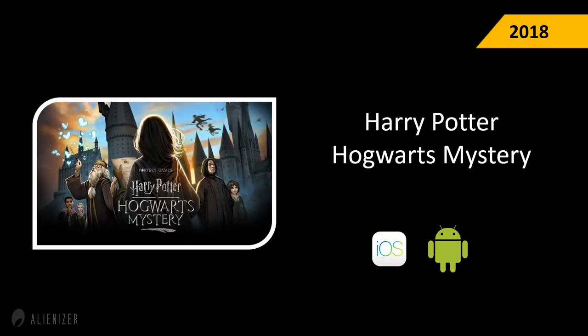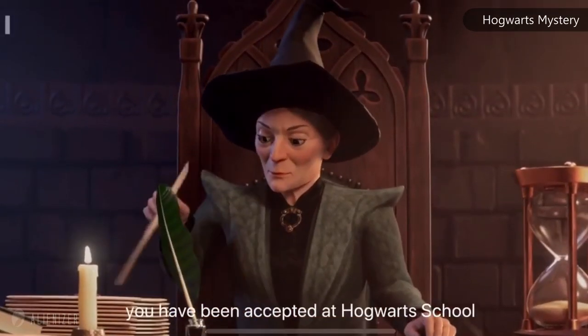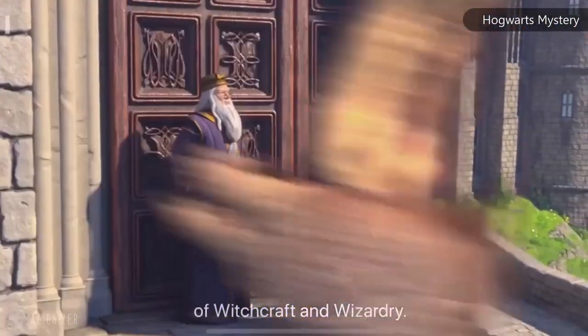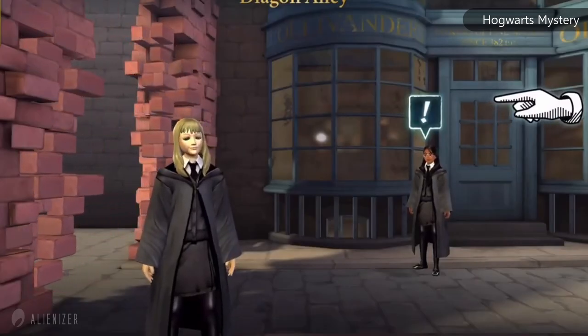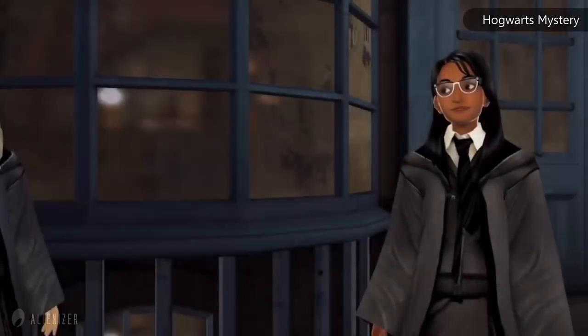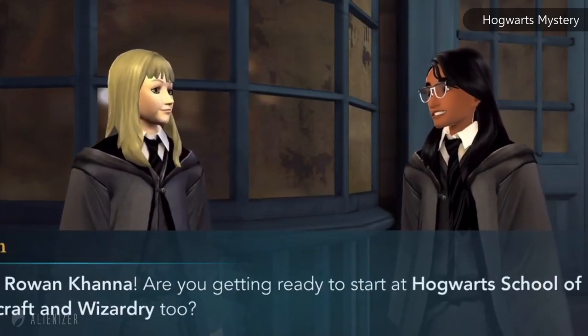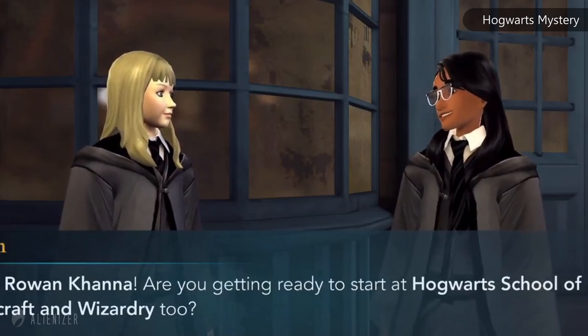Harry Potter: Hogwarts Mystery (2018) was the first fully-featured Harry Potter mobile game. Set as a prequel to the novels, players use a customized avatar to experience Hogwarts life, featuring spells across four years, Quidditch, and exploration of the wizarding world. The game received mixed reviews but remains available for free on both Android and iOS.